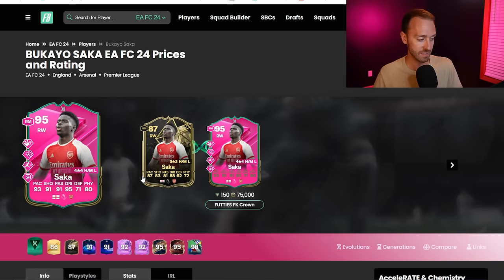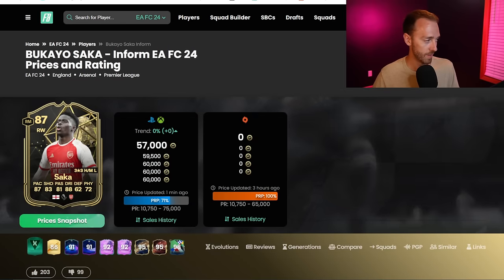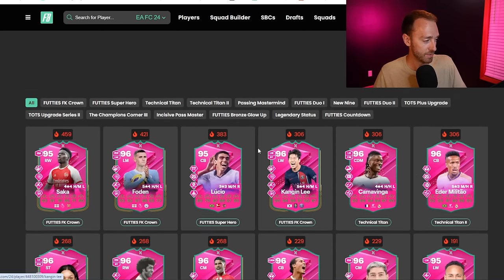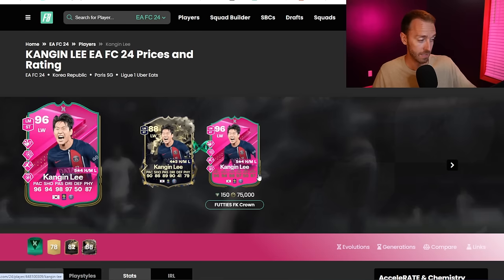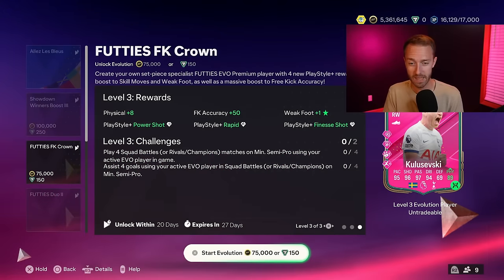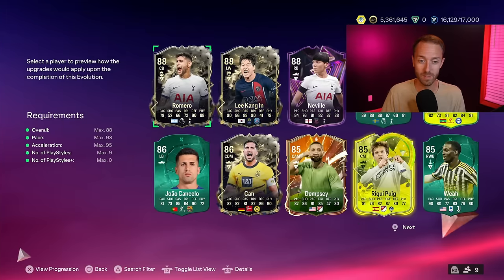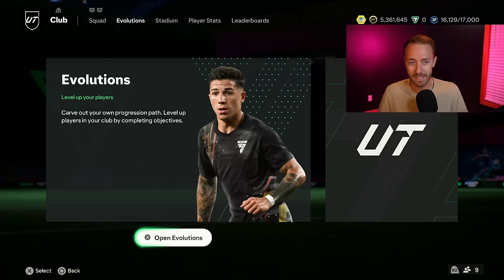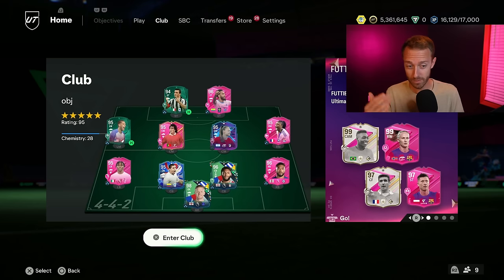There are some really insane cards like this Inform Saka, who goes to a pretty crazy card for 75,000 coins — he's almost max price on the market. This Phil Foden Inform as well looks pretty crazy. This Kang-in Lee, if you kept him around, is a really insane card as well. So it's 75,000 coins, but I think it might be worth 75k because of the playstyle pluses and the ability to evolve somebody who is a little bit lower rated. Not bad, not amazing, but for me that Kulusevsky is insane.